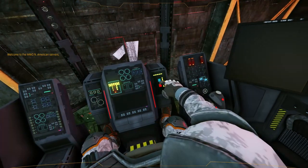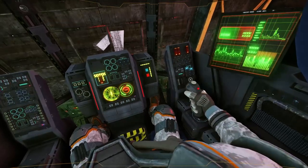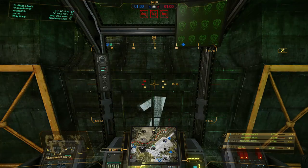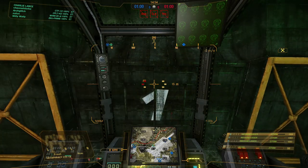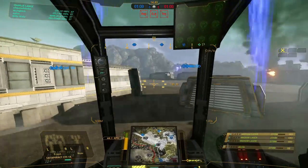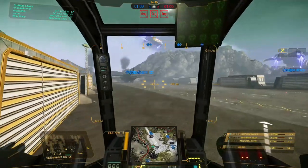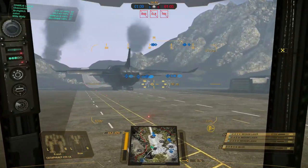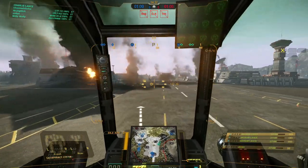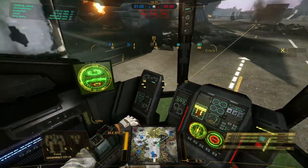Welcome back to the second game. I've now added a consumable — a UAV — so it'll give us some overhead sight. We're doing a drop in a normal skirmish again. This time it looks like we got a Catapult, Warhammer 2C, and an Adder Jaguar Prime. We've got some ECM and stuff over there — you can zoom in and out to check team compositions.